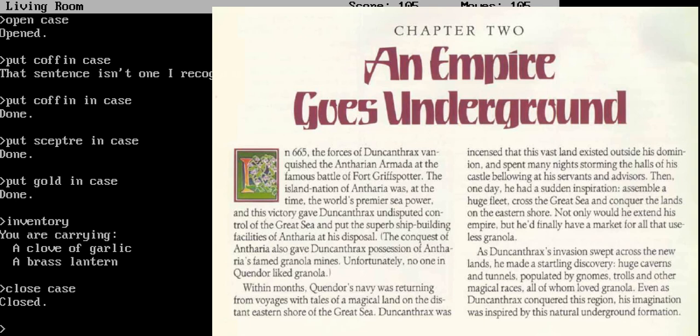Within months, Quendor's navy was returning from voyages with tales of a magical land on the distant eastern shore of the Great Sea. Duncan Thrax was incensed that this vast land existed outside his dominion and spent many nights storming the halls of his castle, bellowing at his servants and advisors. Then one day he had a sudden inspiration: assemble a huge fleet, cross the Great Sea, and conquer the lands on the eastern shore. Not only would he extend his empire, but he'd finally have a market for all the useless granola. As Duncan Thrax's invasion swept across the new lands, he made a startling discovery — huge caverns and tunnels, populated by gnomes, trolls, and other magical races, all of whom loved granola.